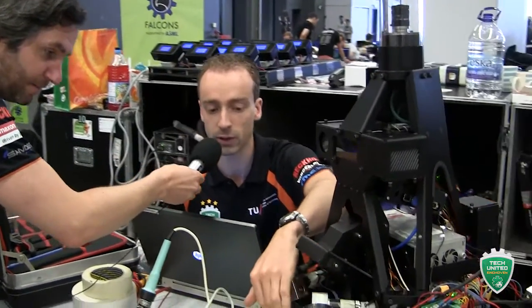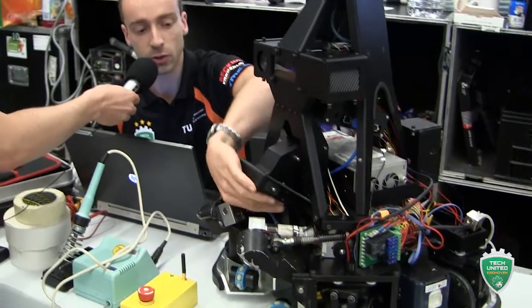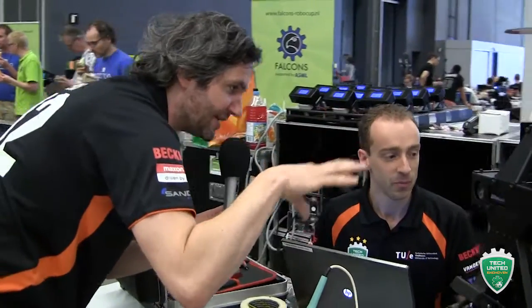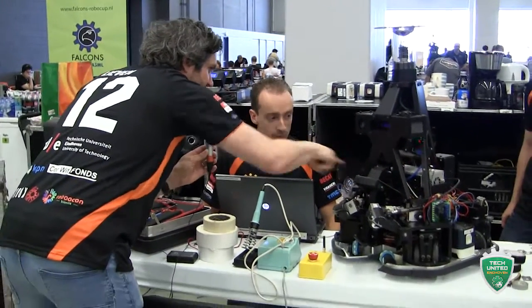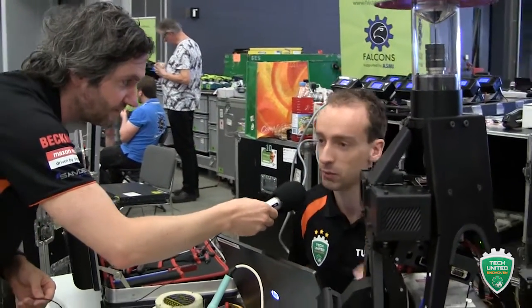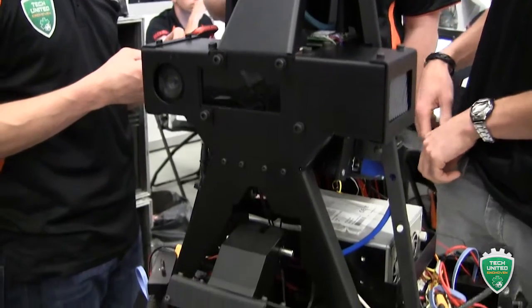Even more importantly, on the front we have the ball handling system — these wheels are able to dribble with the ball and score goals. We have the kicker underneath to kick the ball at quite high speeds. All this input and output happens locally, nothing in the cloud — it's all in this processing unit. That's what we call a multi-agent system: each robot does everything by itself.